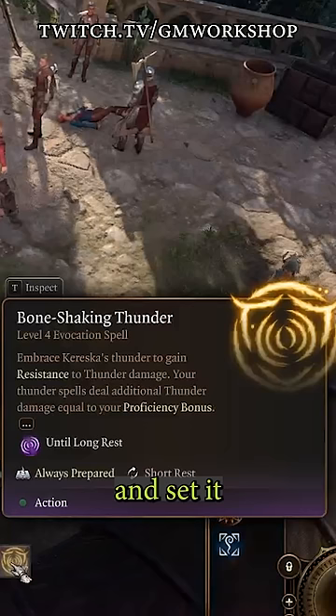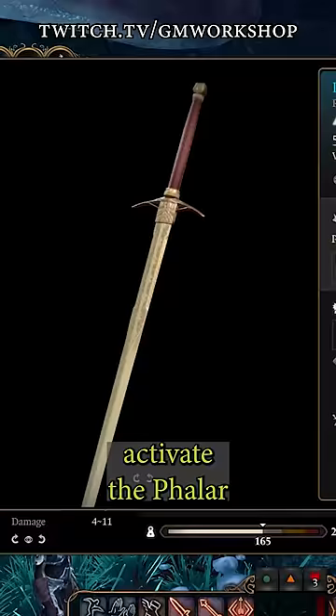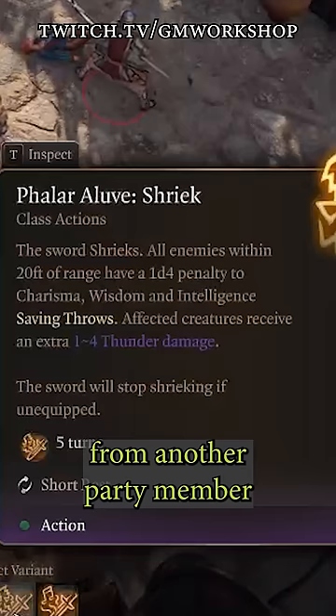Make sure you activate Koreska's Favor and set it to Thunder. And finally, activate the Faller Aloof Shriek from another party member on the enemy within range.